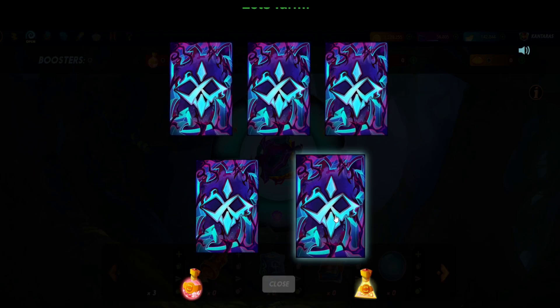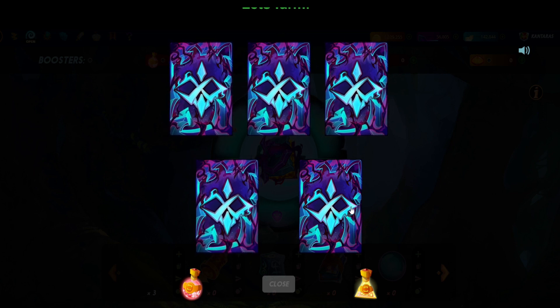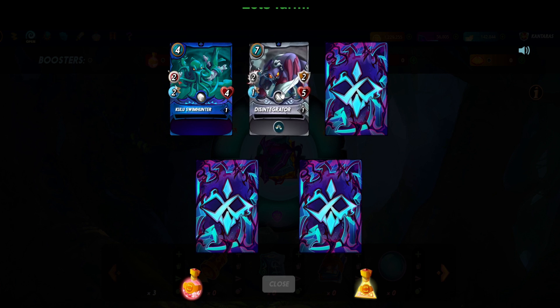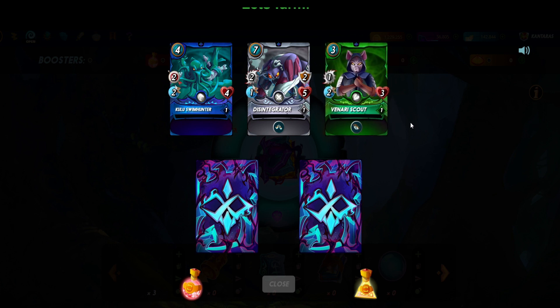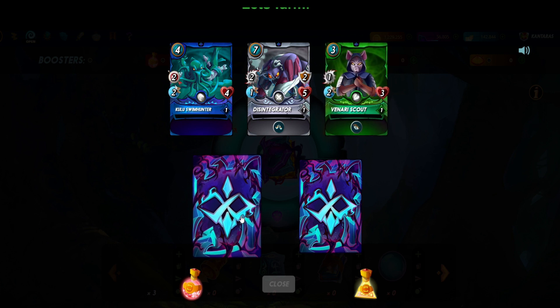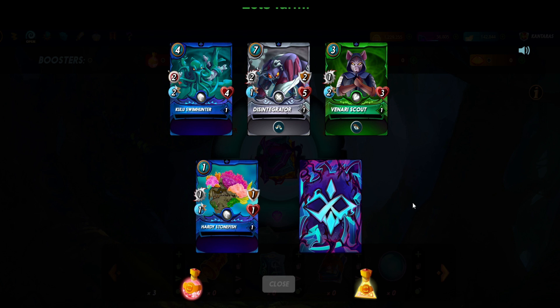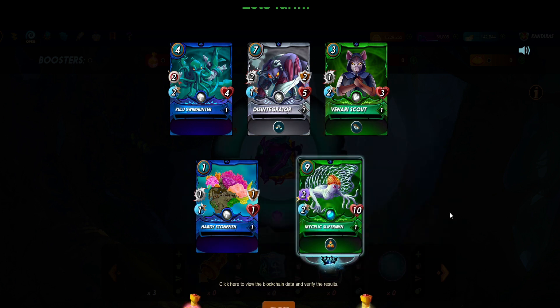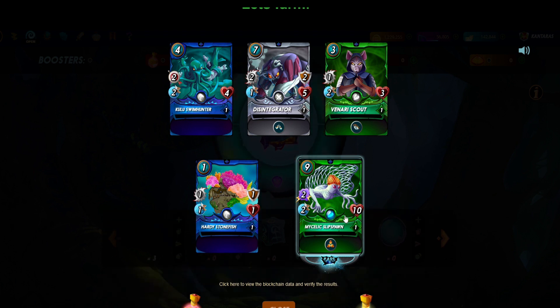Let's see how many rares we got — just one rare, it's okay. Swim Hunter. Disintegrator — I already have this at level two. Banari Scout. 100 Stonefish — Hardy Stonefish, I have the gold! I hope it's a summoner... it is a summoner! Mazelic Slip On — that was good.